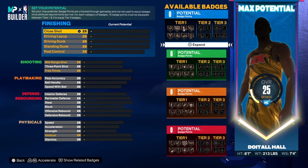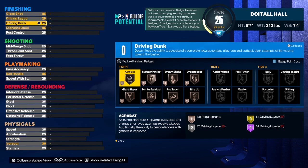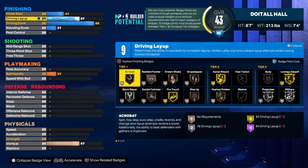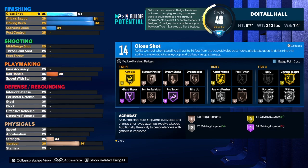We're going to start with the finishing. For the driving dunk on this build we are going to take it to 86. Sometimes I do 85, sometimes 86, sometimes 87 — it just depends on what I get at each upgrade, but this time we're going 86. For the driving layup we're going to get that up to 84 — this is for all my people that want Acrobat, you get it tier one so it only costs you three badge points.